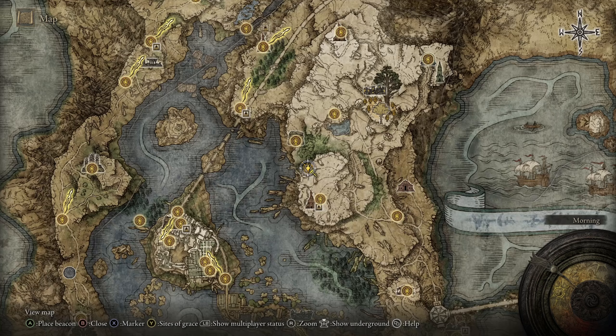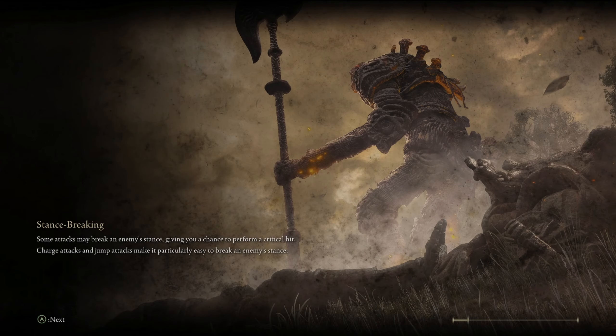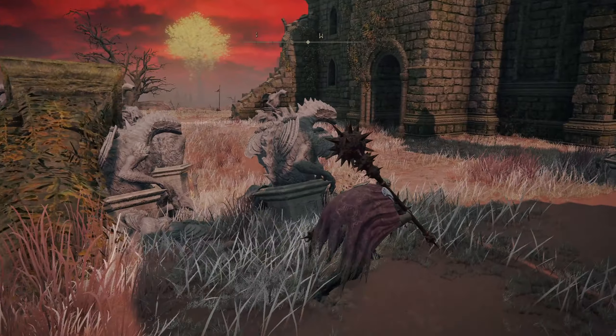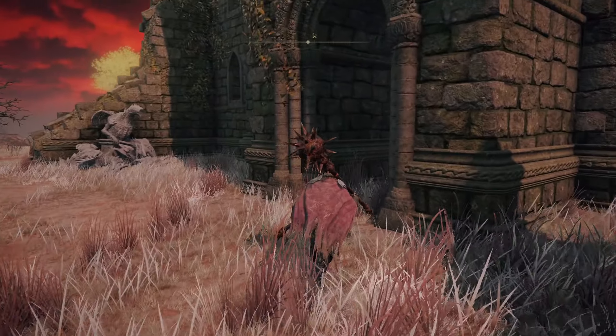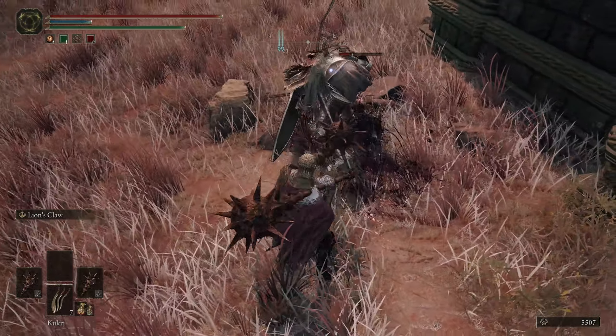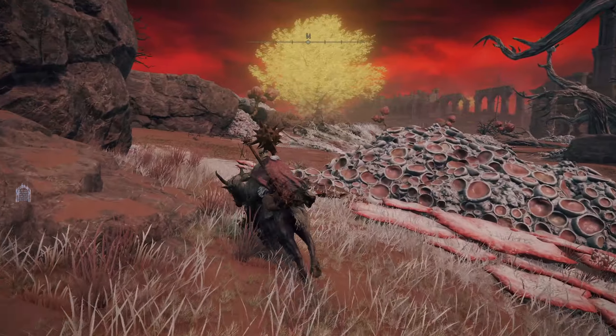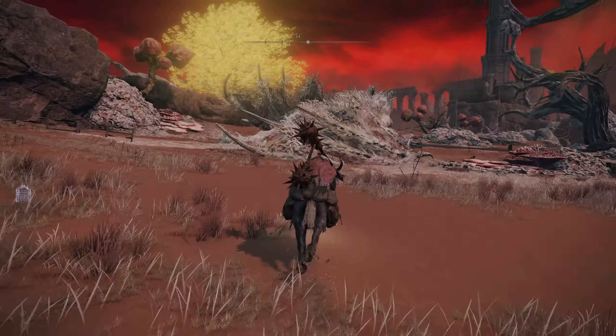Now since we got that done, can we teleport this way? I want to go and kill that dragon that was out here. I was a little worried the dragon was right there. We could stealth behind this guy — and there we go. You're pretty tanky. Let's see where the dragon is — I know there's a dragon here. Am I blind? Oh there he is, you shouldn't blend in so well.